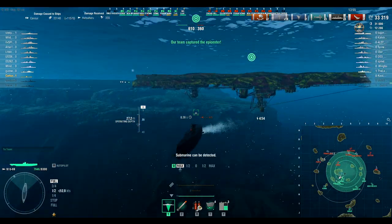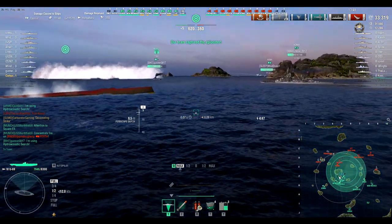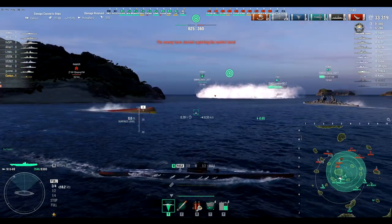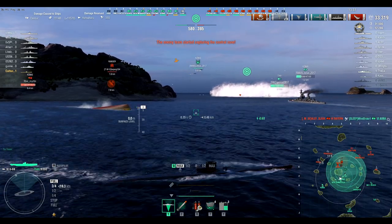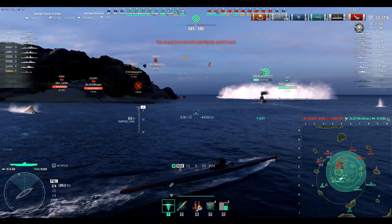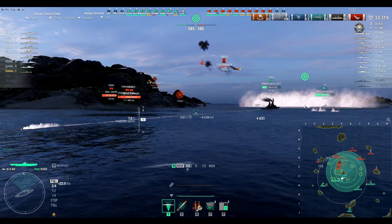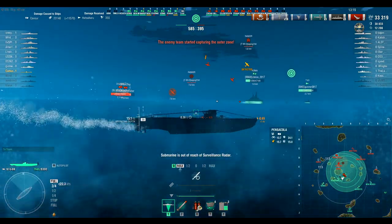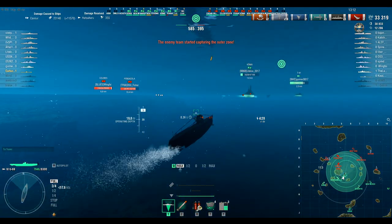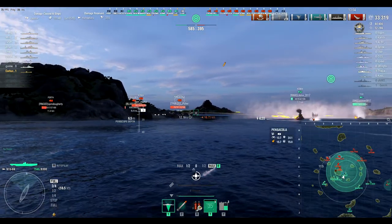It's easy to critique, so let me give some examples of what I would do to fix these things. The very first thing I would do is change surface detection. The tier 6 US subs have a massive surface detect rate of like 6.8–6.9 kilometers. There's no reason a sub, which is supposed to be low-profile and sits low in the water, would have a massive surface detection range. I would change it to about four kilometers — maybe 3.9 for Germans, 4.5 for Americans.